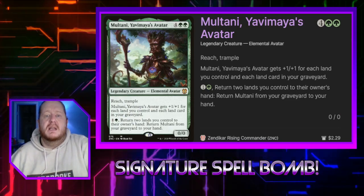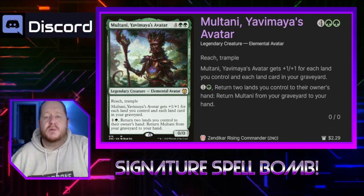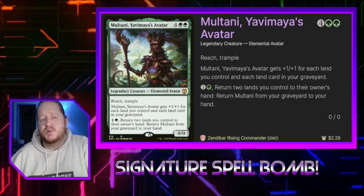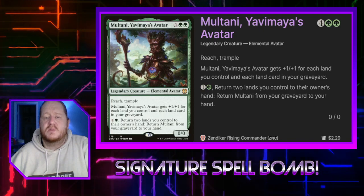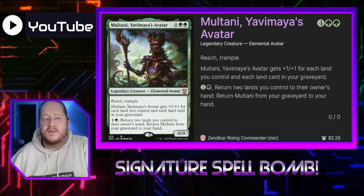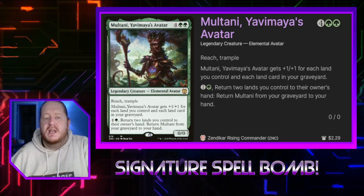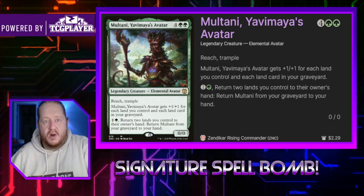Core Cartographer for 3 and a white is a 2/2 core scout. Whenever it enters the battlefield, we search our library for a plains and put it onto the battlefield tapped. Mutani, Yavimaya's Avatar is a reach, trample 0/0 creature that gets +1/+1 for each other land card we control and each land in our graveyard, which works really great with Harrow. If we pay 1 and a green, we can return 2 lands we control to their owner's hand and return Mutani from our graveyard to our hand. It's nice that he's this big beefy creature, and it's great that he has his own rescue ability printed on the card.